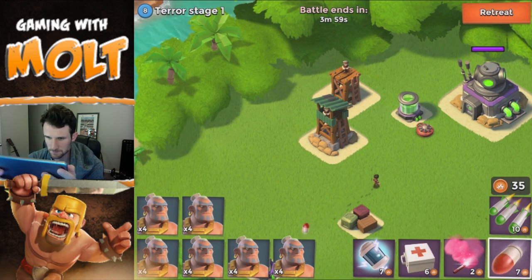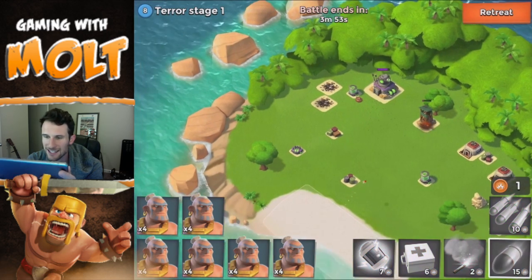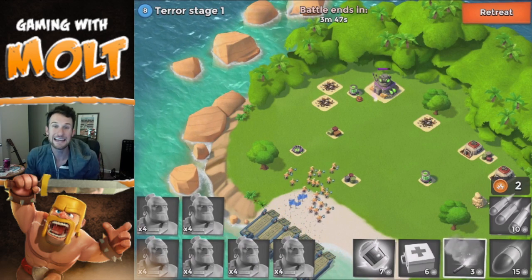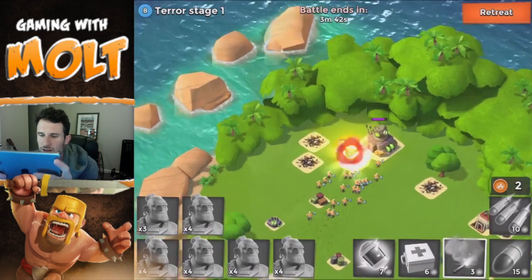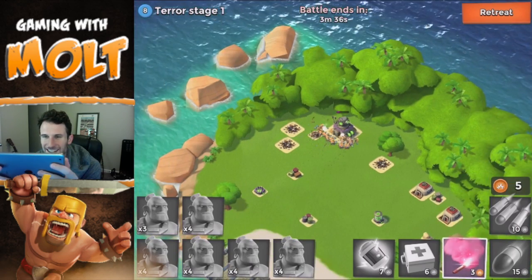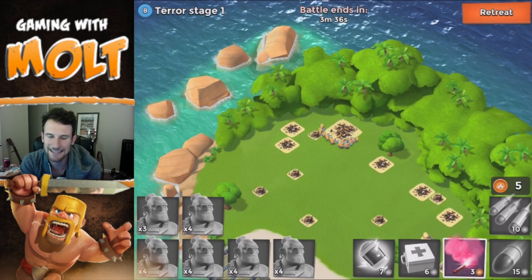We're just gonna take out both of these sniper towers and take out this one as well, and just drop them all off and bring them all in — that's gonna be free loot. So we're working our way in there. I really hope that mine doesn't kill any of them. That mine killed one of them, which sucks. So we're gonna go ahead and end here.